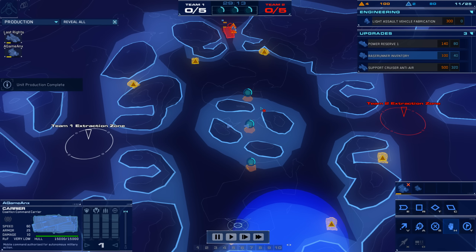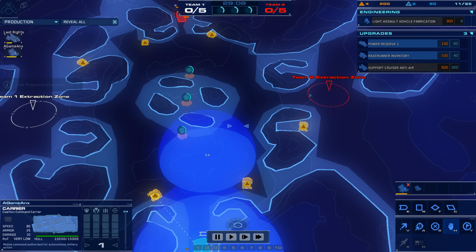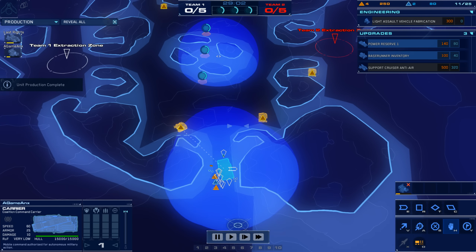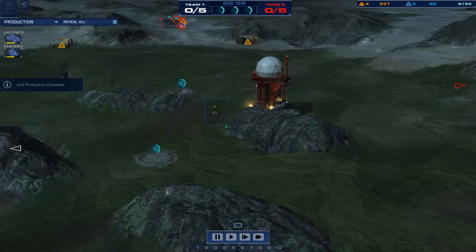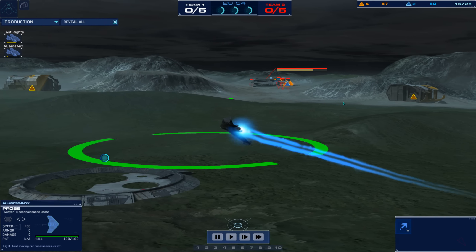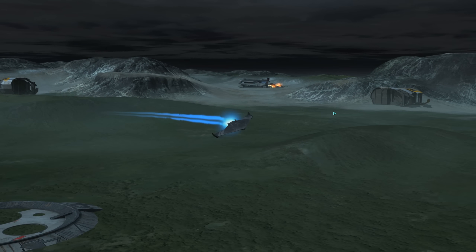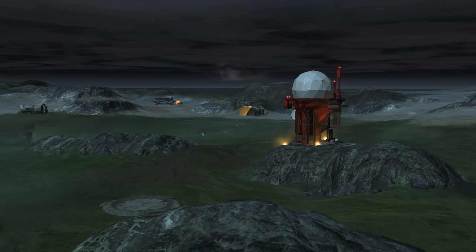Your artifact capture is out in the center as usual. The extraction zones here — this is where Last Rites is going to attempt to extract. Your three main salvage points to start off with are right here and easily protected, so definitely a map where you can still see rushing, but it's not always rushy. Let's go up here close and watch the probe of A-Game Anx.